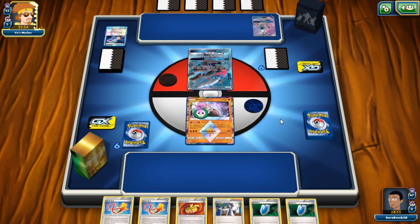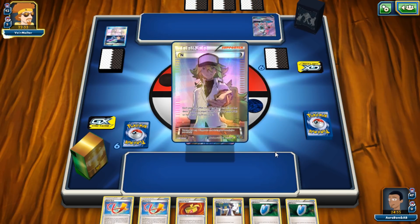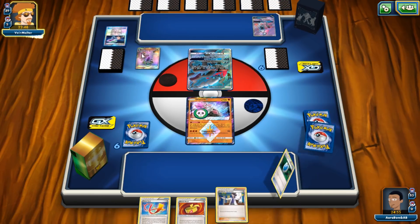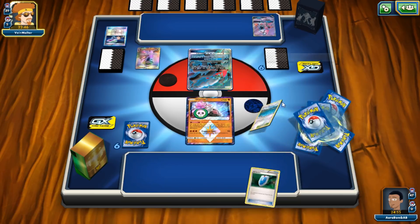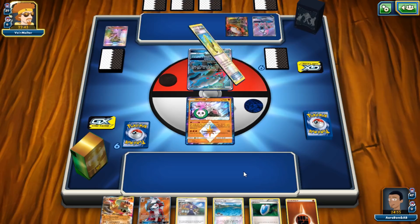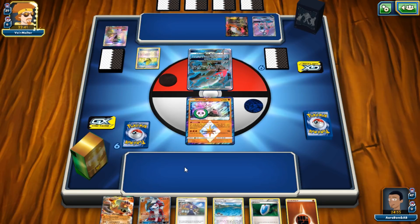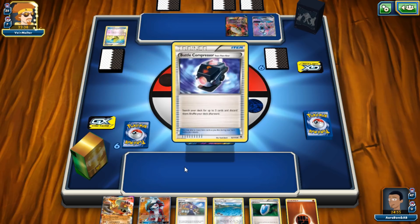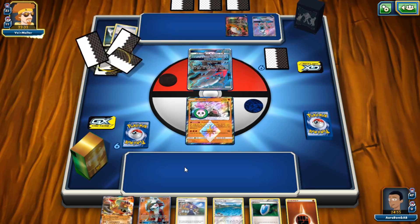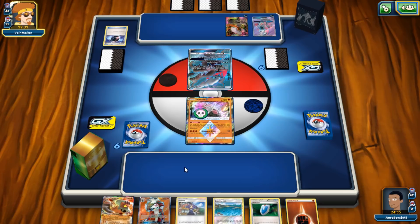The game plan is Dead End GX and then win. He should totally end me — he has so many good cards in hand. He decides to play Sycamore instead of N, and we are saved, ladies and gentlemen! Why did he make those plays? This man is what I would call a hero. We can Acerola and use Landorus this turn.